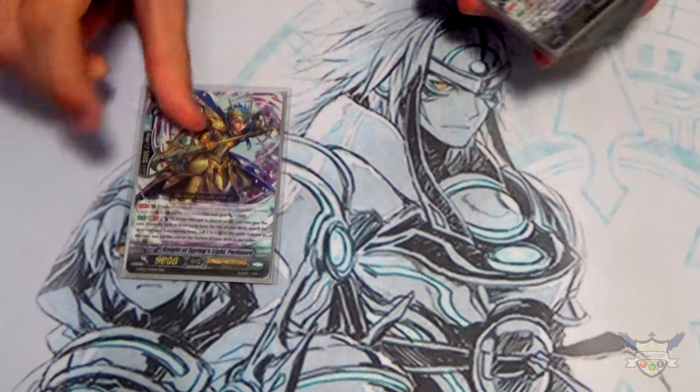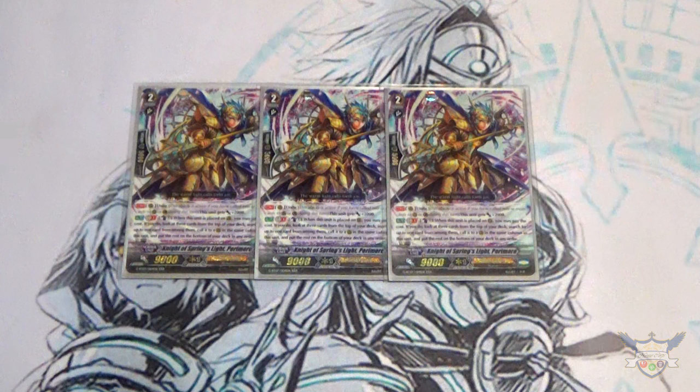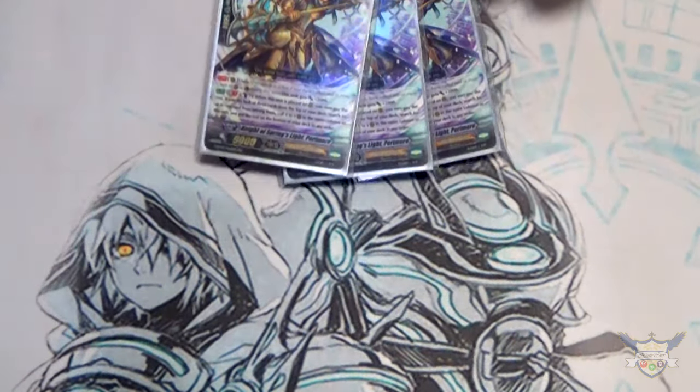Going on to grade twos — I'm running three copies of Night of Spring's Light, Paramore. Paramore is basically the pseudo-Aglavel from Liberators. His first skill is Unite — he gets plus 2k during the turn when you're in Unite. His other skill is GB1 — when he's placed on rear, Counter Blast 1, look at the top three cards of your deck and call from that top three to the same column he's in. He helps set up Unite fields for either Scourge Point or for Gurgett. I'm running it at three — I wanted to run four but had some complications with my mail.